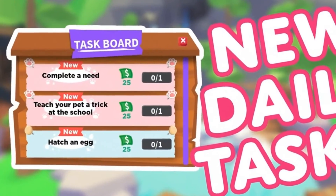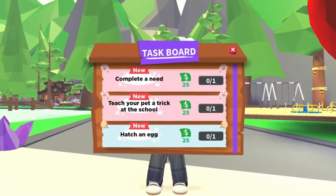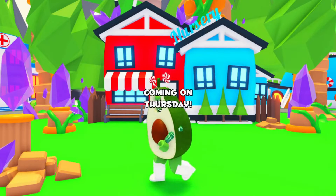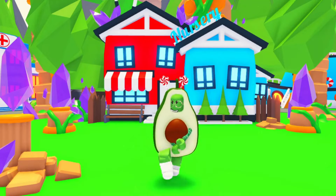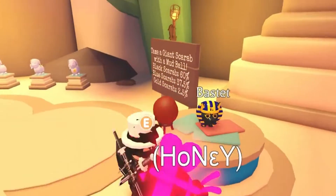The idea behind the task board is to complete tasks for cash rewards. Each day, the board will reset with new opportunities to get some money. The desert map is gone from the game, as it launched last Thursday and only stuck around for 36 hours. Uplift Games reassured players who may have missed the festivities, saying in their Play Adopt Me Update video that the limited time map would be a monthly occurrence. Players can expect to see the map again in February.